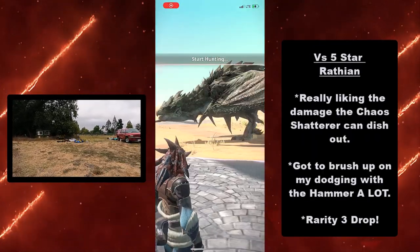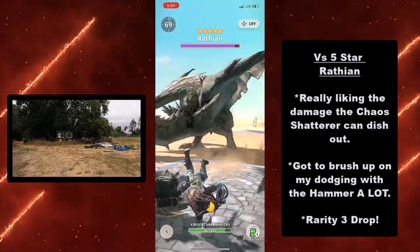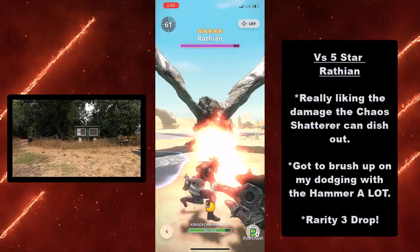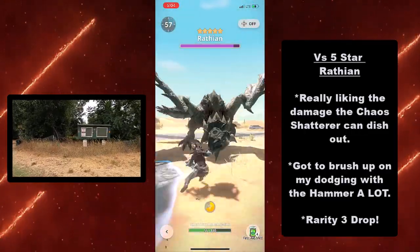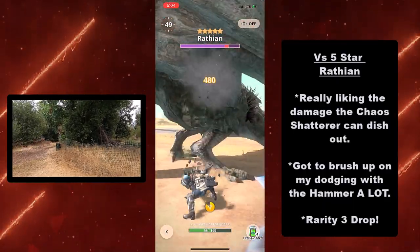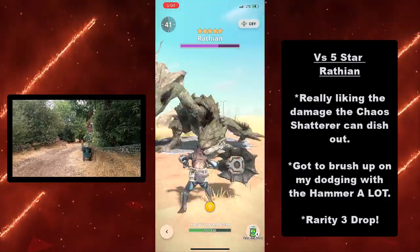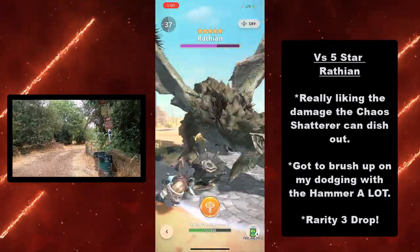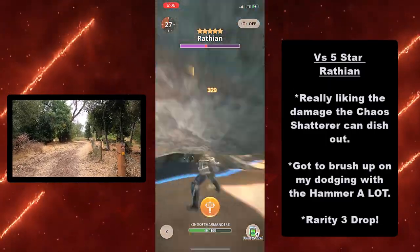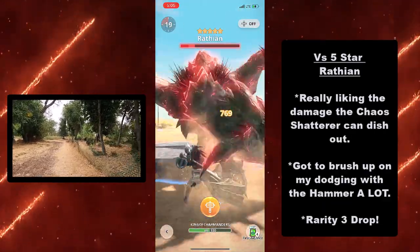We're taking on a 5-star Wrathion next. I really like the damage that Chaos Shatterer can dish out. Hammers are known for huge damage output in general. Considering you have that minus 30% affinity, Divine Blessing just saved my bacon right there — it's still really good. With the special ability drop it's just way too good. If you're not using an elemental weapon and you don't need one, if you can use either the bow or the Chaos Shatterer, it's definitely something worth using.